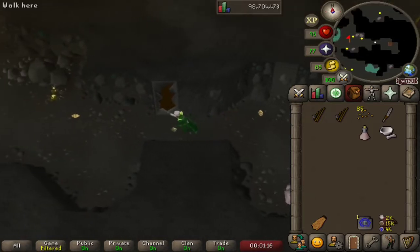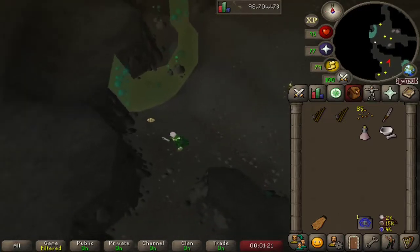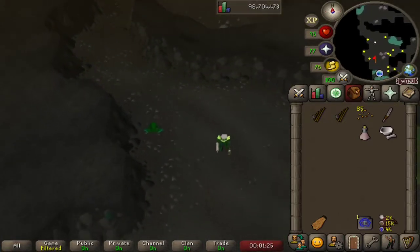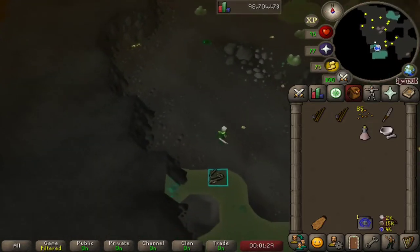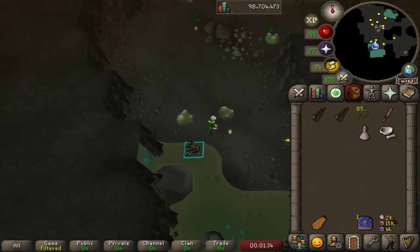We're going to hopefully not get hit by the wall beast, and we're going to run south past all these little bugs and catch ourselves a slimy eel and cave eel. This is with our fishing rod and some bait. You can see I've got some other stuff in my inventory and two fishing rods, but we'll come back to that in a little bit.